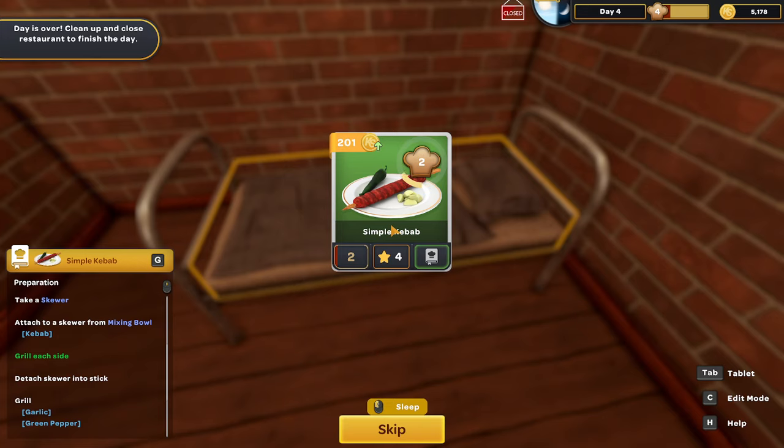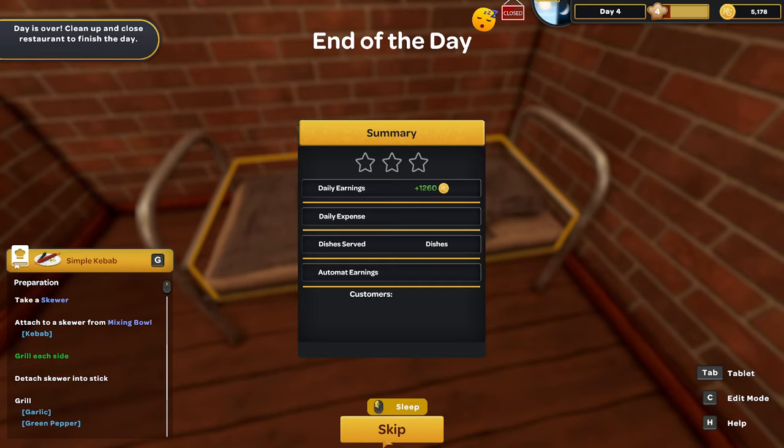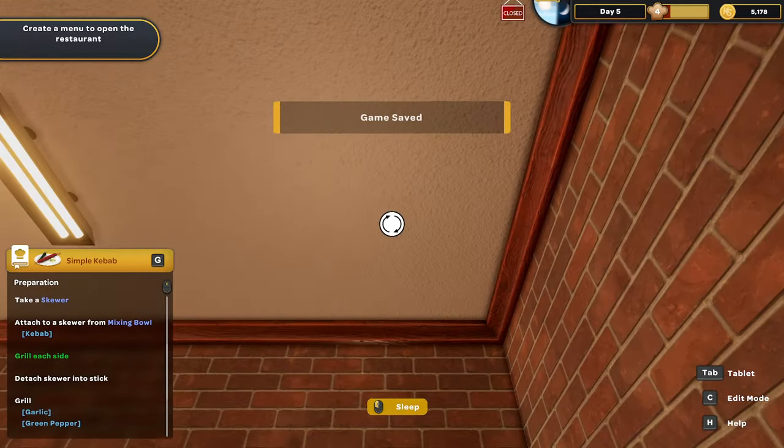That's now a level two recipe, which is good. We made $1,300 and served eight dishes. Looking at the breakdown — seven the first day, ten the second, and eight the third, which is what I'm guessing that means. I still don't know what the automat earnings are all about — one of these days I'll figure that out.